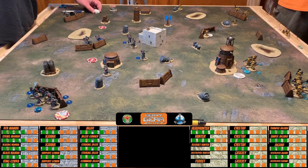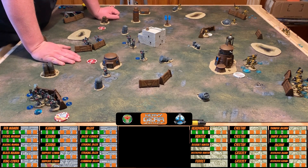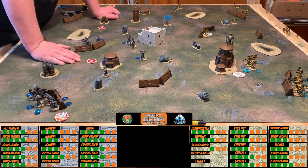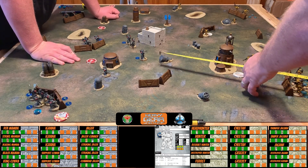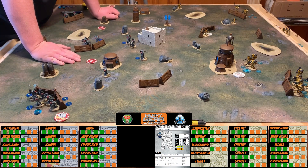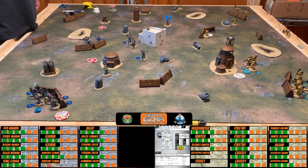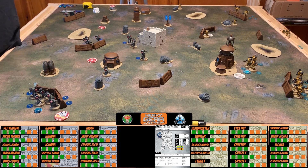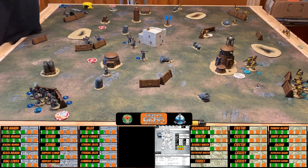Dave activates his strike group next. They realize they forgot to assign their 'Wipe Them Out' target objectives at the start — Dave's fire support should have targeted Nick's fire support group (for maximum points) and his general purpose group as the easier secondary. He should have nominated them before deployment began. They continue anyway and activate the Thunder Jaguar.